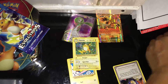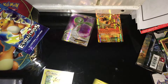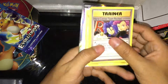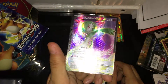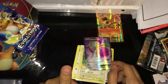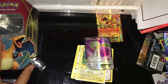Found my sleeves, so I'll sleeve these up and go over my pulls. I got two secret rares: Surfing Pikachu and Here Comes Team Rocket, a holo Raichu, and a beautiful full art Gardevoir EX.